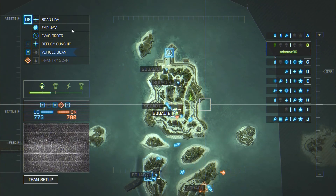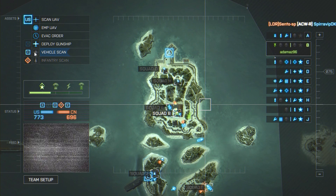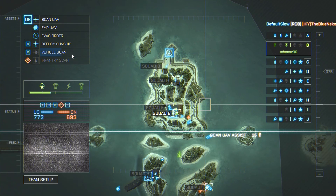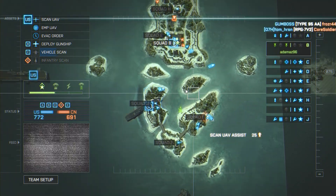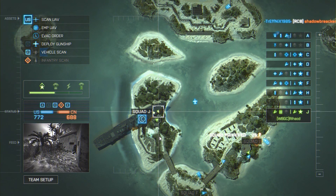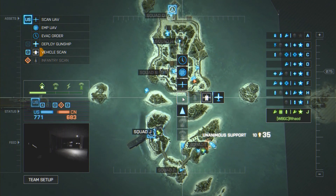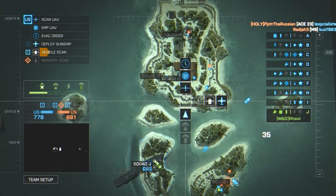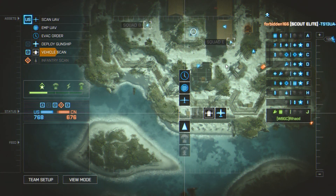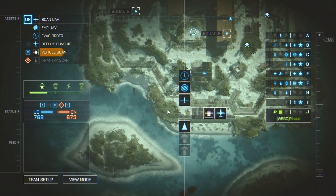You always get UAV, EMP, and evacuation orders in every game. They've got cooldown bars, so the better the ability, the longer the cooldown is going to be. To promote a squad, simply right click and click promote — this will put his perk up in game. You can also press resupply and this will drop a crate so soldiers can change class in game, and every time they use it you get lots of points.